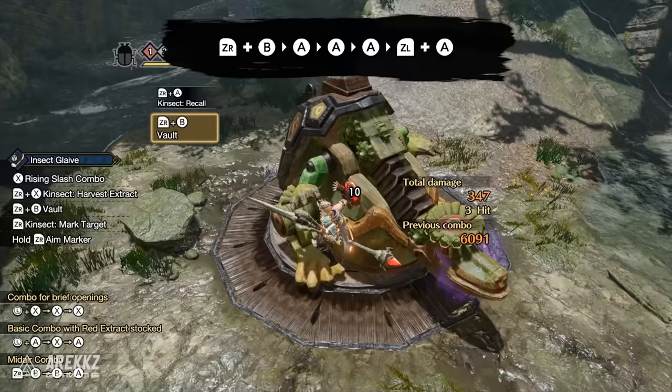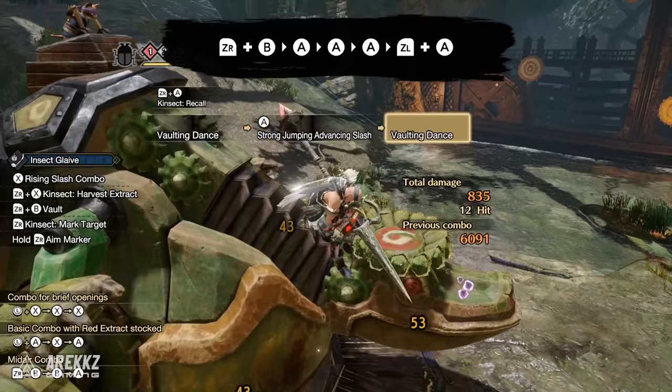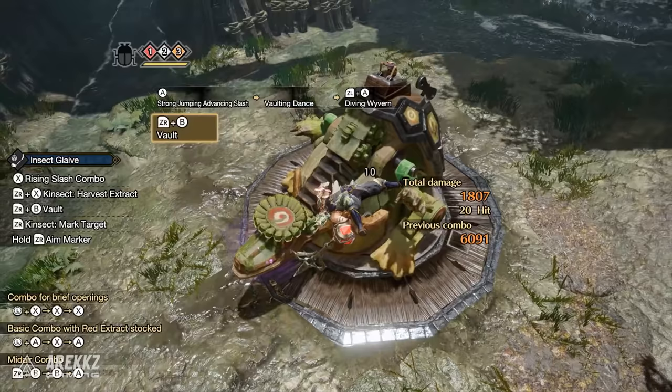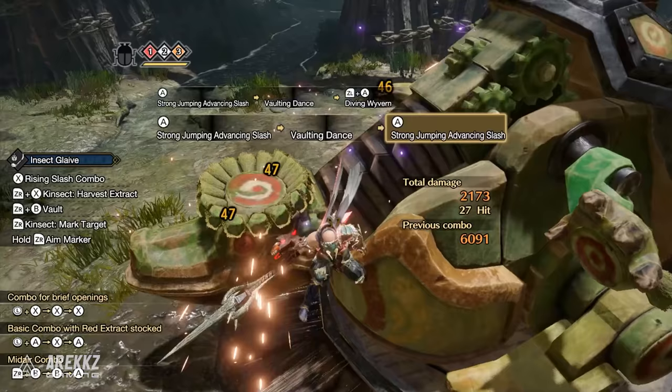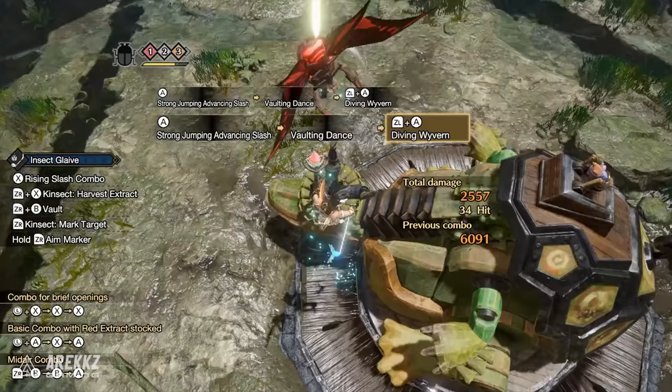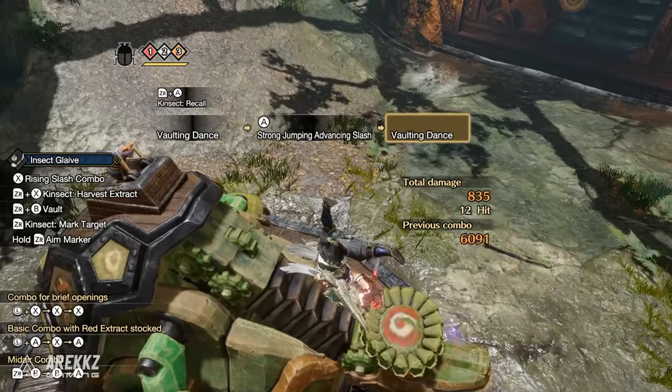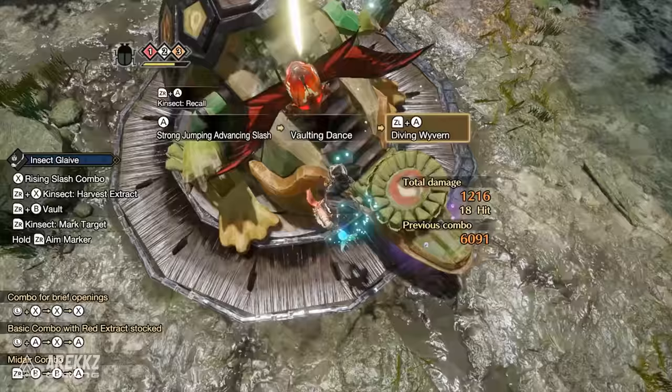Your standalone Diving Wyvern is a strong move — launching yourself into the sky, dashing towards the monster and pulling off a dive mid-air alone does good damage and is useful for very small openings. This Silkbind move has a fairly fast recharge, making it a repeatable option. However, when the window is there, preceding the dive with strong advancing slashes scales up the damage of the Wyvern dive as well as the aerial movements. Pulling off all three strong advancing slashes yields the most damage, but you won't often have the window — so adapt based on your opening. Often performing an advancing slash over a laser beam or fireball is a great way to close the gap and set yourself up for the following dive.